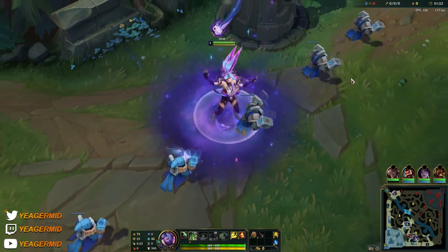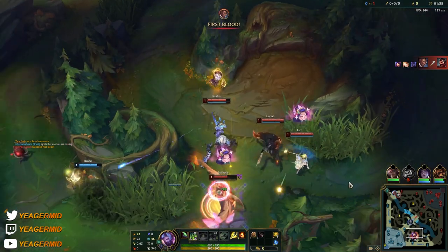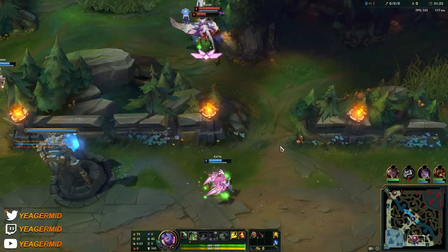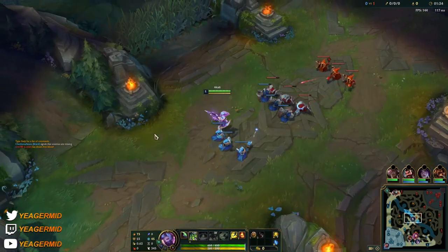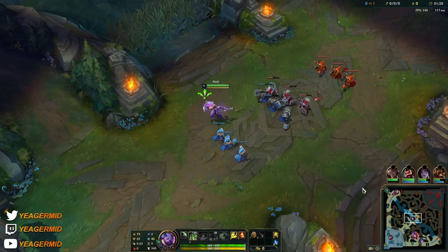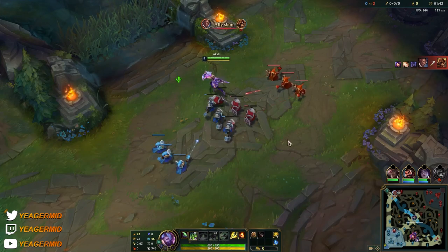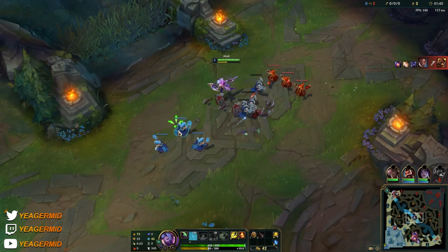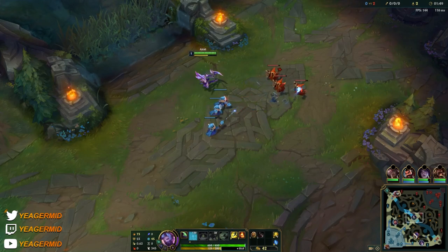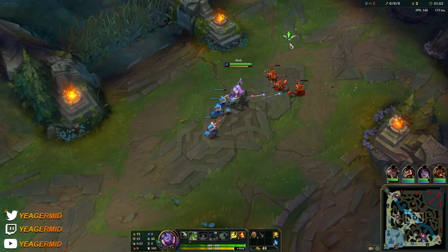So Akali is an AP assassin, pretty hard to pick up and master as well. It's a champion you have to put in a lot of games into. You start off with your Q, which deals damage in a cone in front of you. Your passive is basically so when you damage an enemy champion with an ability, you get this ring around them. If you exit that ring, you can pick up an empowered auto attack that gives you bonus auto attack range and also deals more damage.